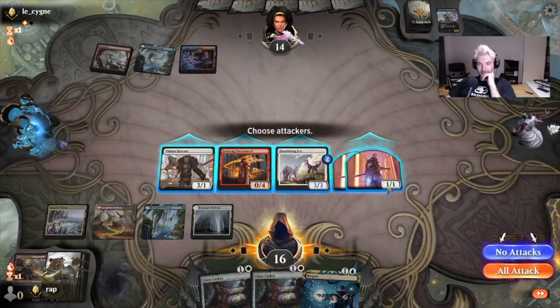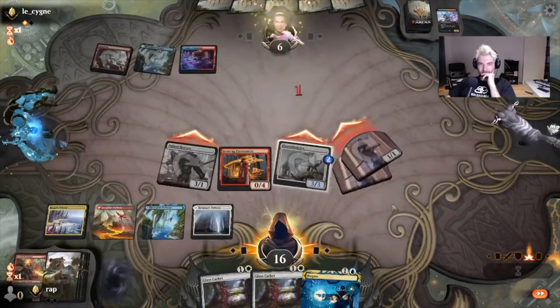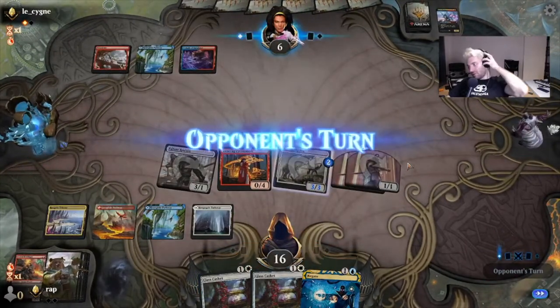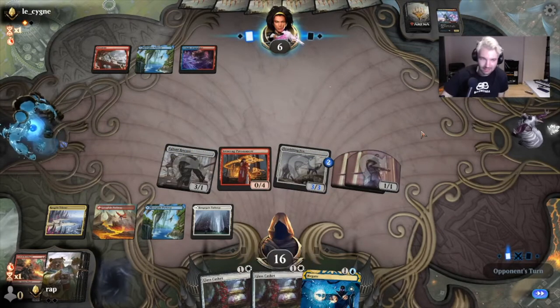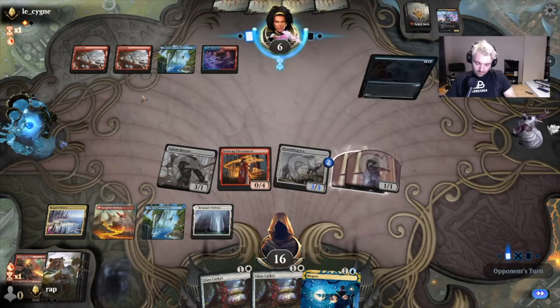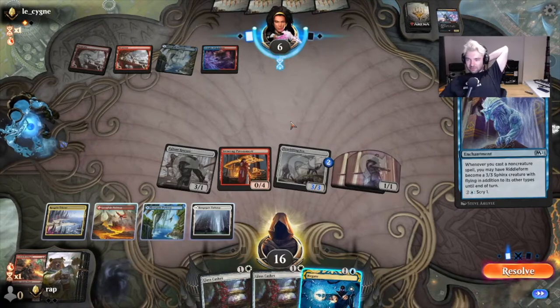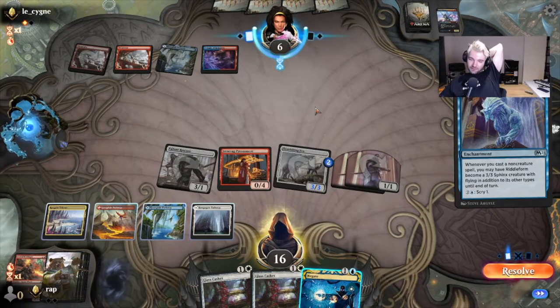I'm gonna dig in the Gate, got a leg at home and just hit him. Feels like a good spot to go into game three — I'm just gonna go into game three, 3-3 Sphinx.